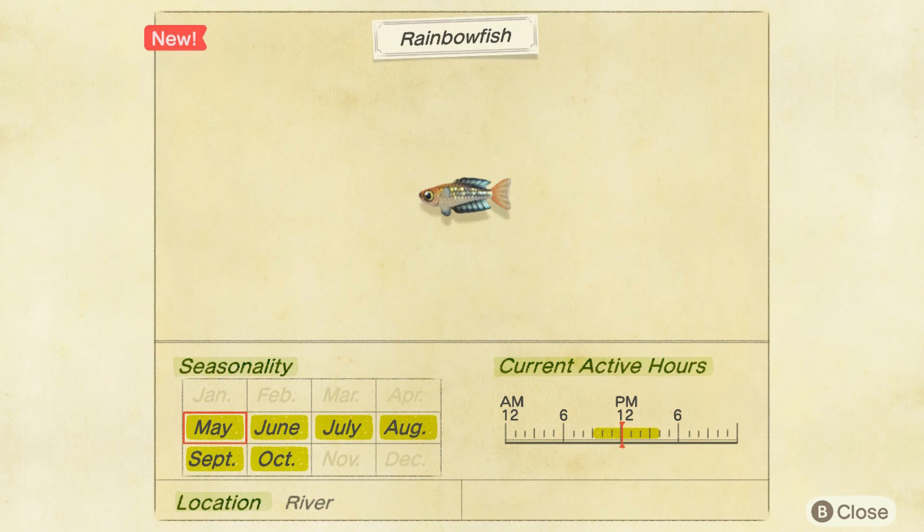As a last note, the rainbow fish has a very small shadow. You can sell it for 800 bells, and it's available from 9am to 4pm — it's a common one, so you won't have to farm for it very hard and you'll be able to capture it really quickly. It's available from May to October, and also November to April.